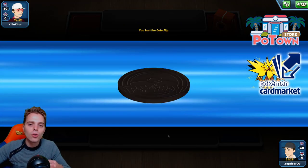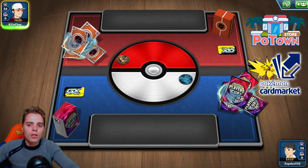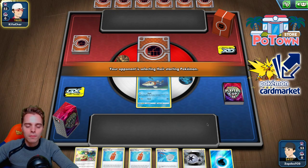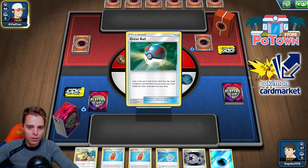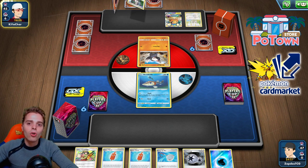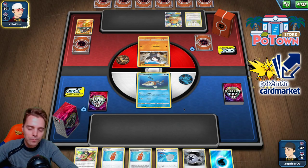We're up against a Fighting deck — probably Copperajah VMAX. A little scary but our damage output should be sufficient to two-shot it. We start with an Arrokuda, which is fine since we can get two Arrokudas from the deck instantly. This is Excadrill. Excadrill has 140 HP, so we need to discard two Arrokudas to have a shot. Also this deck relies on a lot of two-prize Pokémon, so if they don't have Island Challenge Amulets we can trade up very nicely.